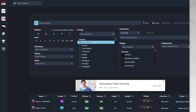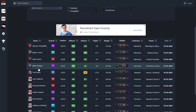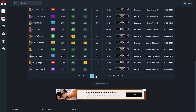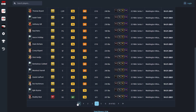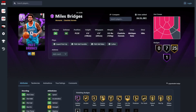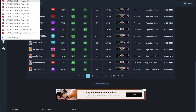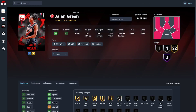I genuinely think 2K have done an overall good job with moments cards, because if you look here sorted by date, we've got four here. We've gotten them almost every single day since we got our first one. Okay, so we're going to start off with Ruby Jalen Green.